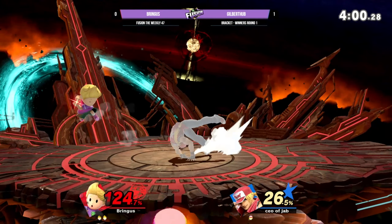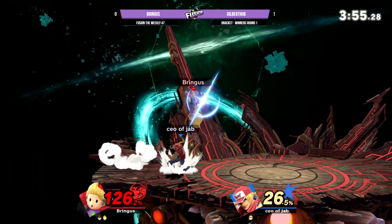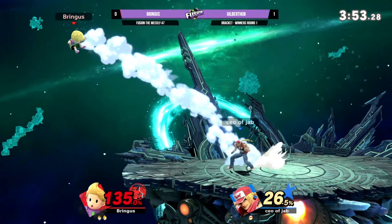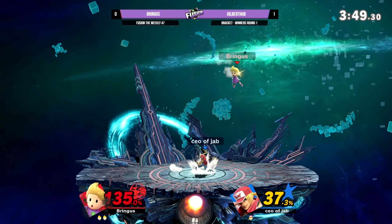These up smashes are coming out strong. Up tilt — funny thing about that up tilt: the hitbox sends past Terry's leg, and his leg is also invincible. It's a very good move. Really a great poke.